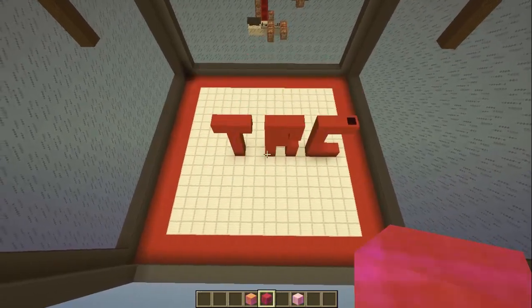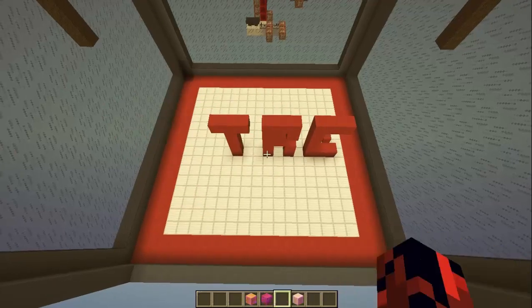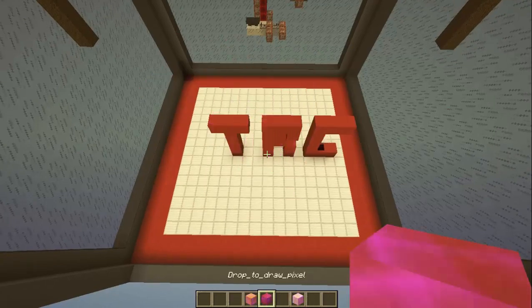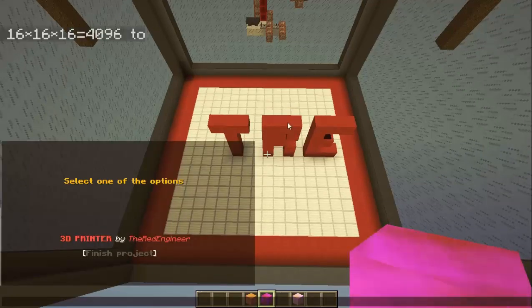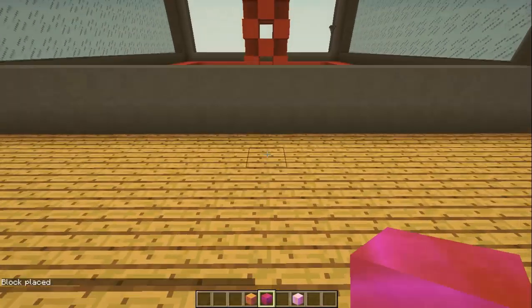We have a 16x16x16 volume of working area, so it is very big. You can draw everything and place as many blocks as you want — there are more than 4,000 blocks that you can place.